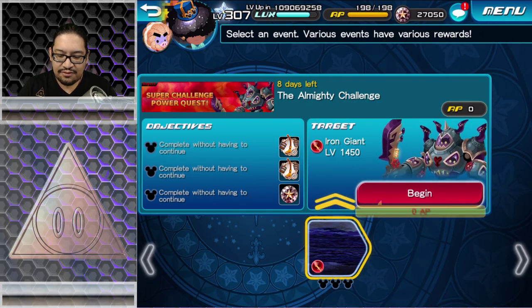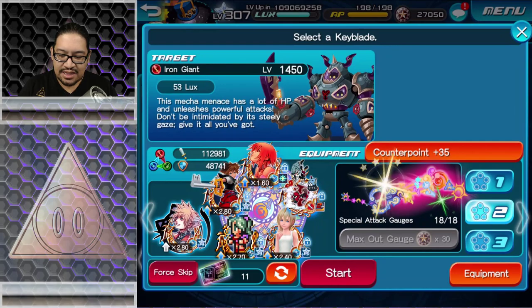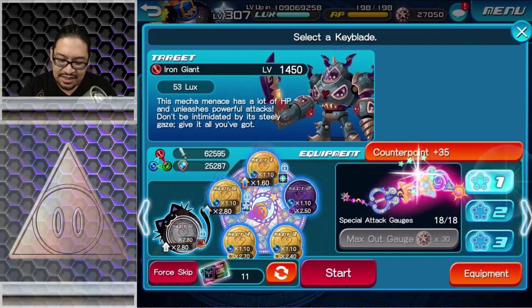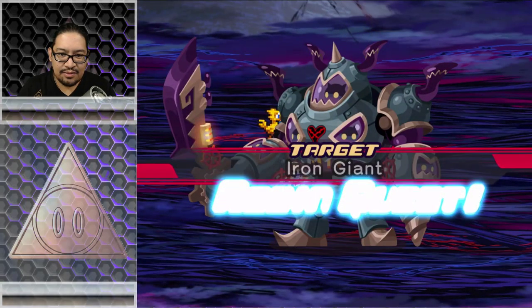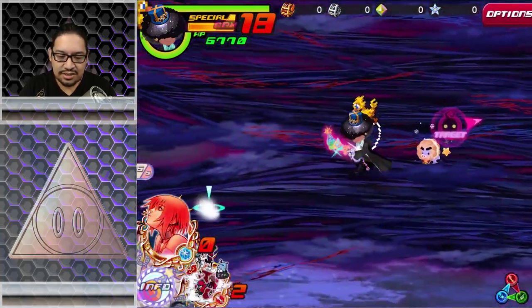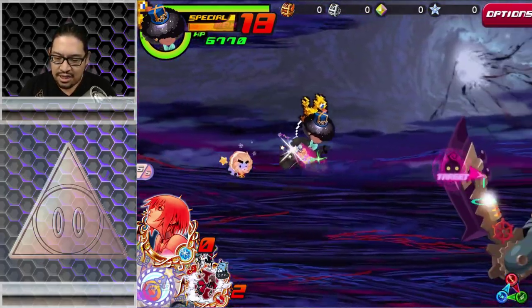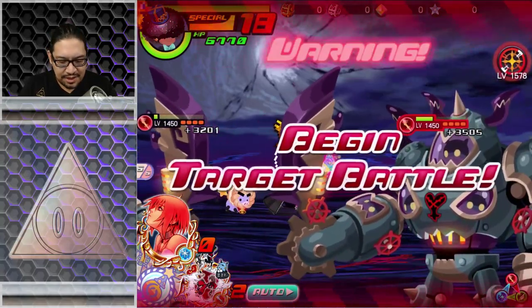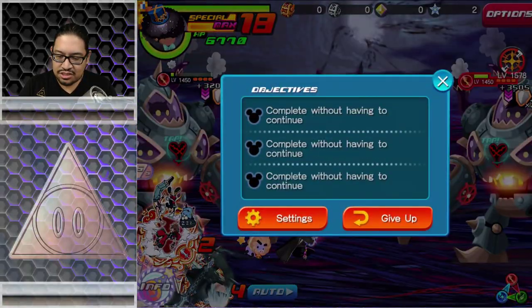Let's get the Super Challenge done. Oh, it's just one enemy — a 1450 Iron Giant. Wait, I messed up that setup. I saw some comments on YouTube asking if it's a single target. Let me go in with my coliseum setup. So it's a single target — wait, is it two? Okay, it's a single one. Oh my goodness, 3201 HP — wait, there's two of them. What are the requirements? Just complete. Okay, good thing for zero AP.